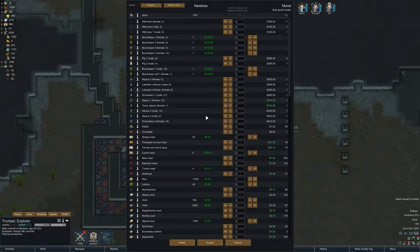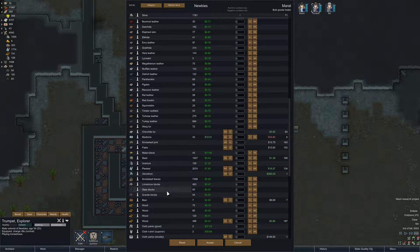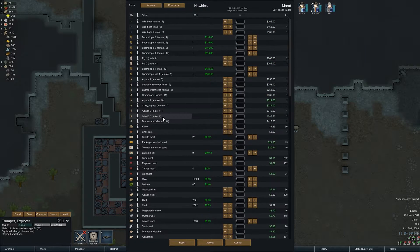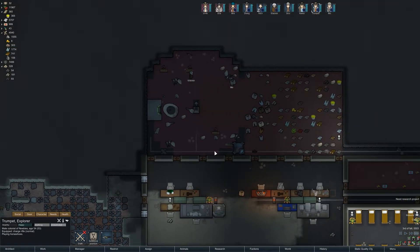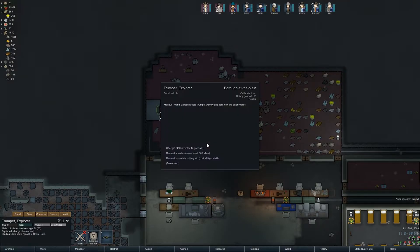Is that the trader? Oh, they came quick. Trumpet, come on. Components, components, components, components. Oh my. Do they not have components? Oh, there's steel, uranium. They don't have — I just spent that silver and they don't even have them. And they only have 71 silver so I can't sell stuff at least. That's stupid. That was a bolt goods trader. Let's try another one.